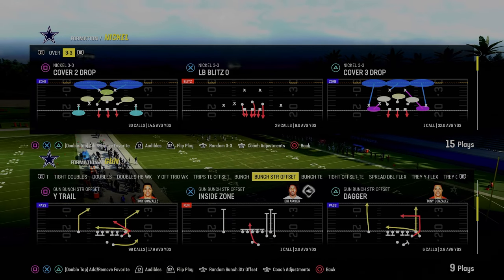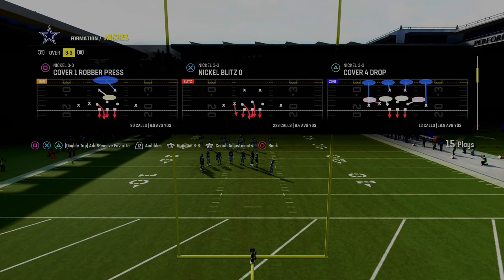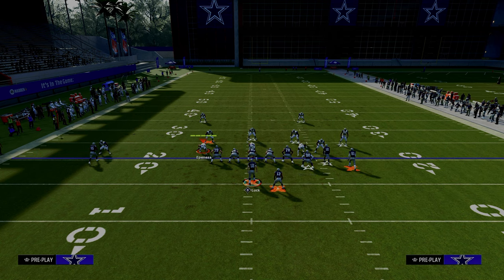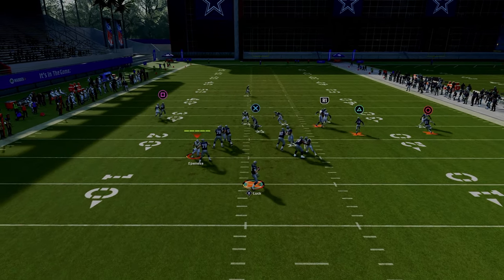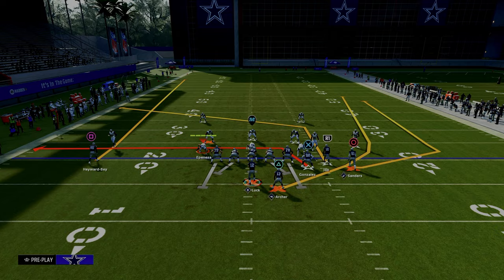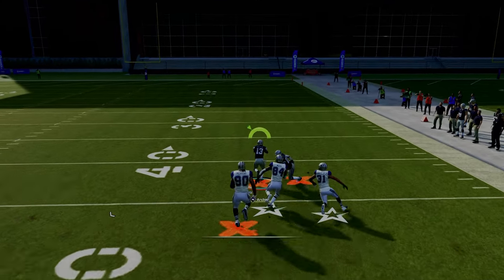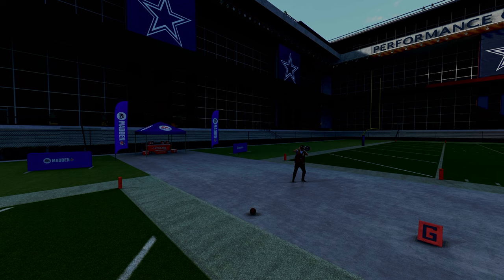Coming in at number two is Play Durham out of the Gun Bunch Strong Offset formation in the New York Jets playbook — one of the best passing concepts in Madden 24. Against man-to-man coverage, put your slot receiver on a slot apprentice post, drag your tight end, and put your running back on a streak or wheel route. Your first read is the tight end, then look to the post. The running back will absolutely destroy man-to-man coverage, forcing them to have safety help on both sides.